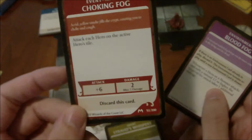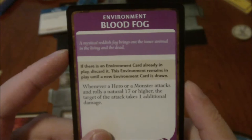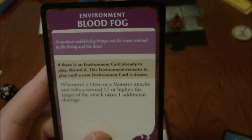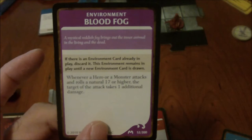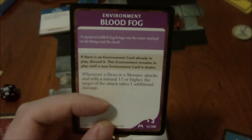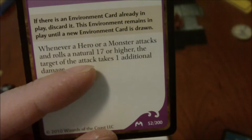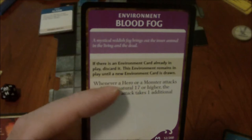Then there are Attack Events — for example Choking Fog: attack each hero on the active hero's tile at +6 for two damage, and even if you miss you still take one damage. These are the worst ones to get since they involve making attacks against multiple players and usually deal damage regardless. There are also Environment cards — for example Blood Fog: you can only have one Environment card in play at a time, and you keep it until another is drawn. Blood Fog says whenever a hero or monster attacks and rolls a natural 17 or higher, the target takes one additional damage — this can be beneficial but also very detrimental to player characters.